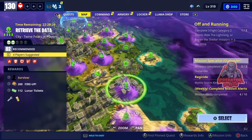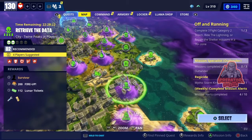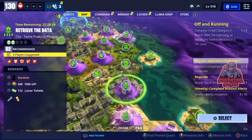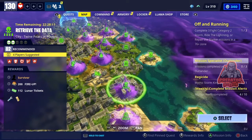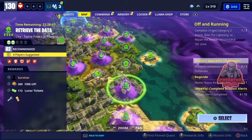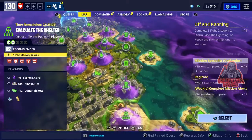You can get a legendary survivor from this mission. Remember, legendary survivors are very important to level up your power level. Right now I'm about power level 130 and I can do any mission I want because I'm always collecting legendary survivors. This is the only way you can actually level up faster in Save the World.